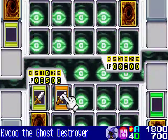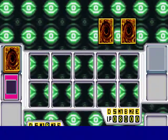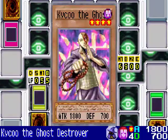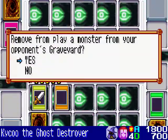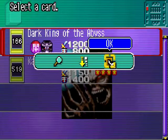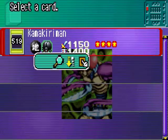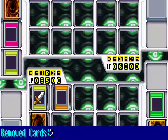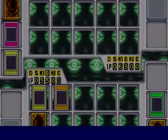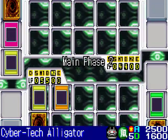Kiku, attack Umbra and Loomis' life points directly. But they activate Mask of Weakness, weakening my monster by 700 attack points. So I get to use Kiku's effect, removing 2 of their monsters from play from the graveyard. And now it's time for my Cyber Tech Alligator to directly attack their life points. Looks like I've taken the lead.